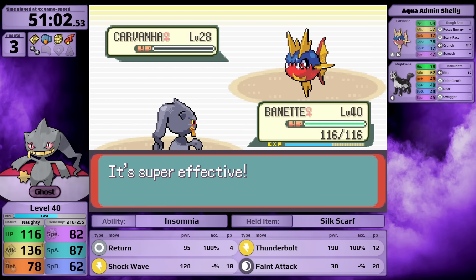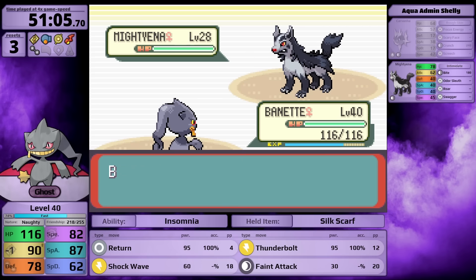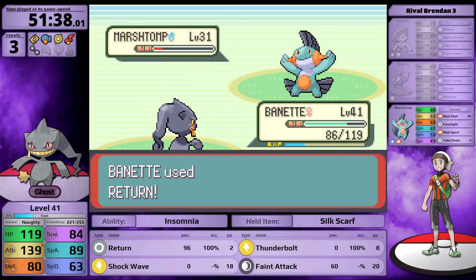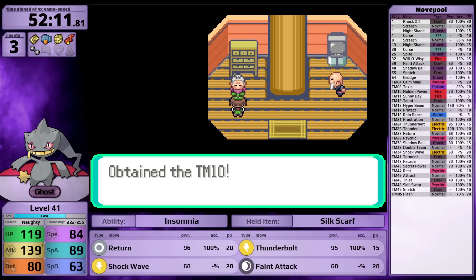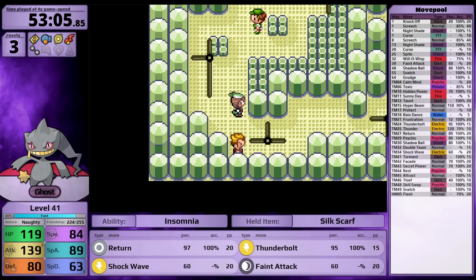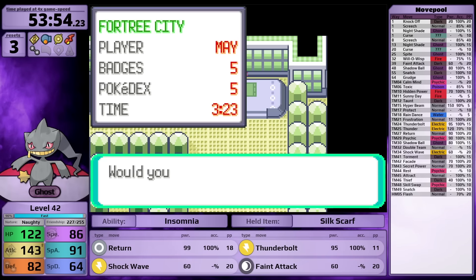Heading to Fortree City, I face Shelly - very simple, Thunderbolt has excellent coverage against Water-types and is useful when attack is lowered by Intimidate, although Banette's special attack is still lower than its physical attack even then. The rival's next with a pretty bad team. Return just barely doesn't one-shot Marshtomp. In Fortree City I pick up the Hidden Power TM - it's a Fire-type move for Banette, paired with Thunderbolt and Calm Mind for the late game.